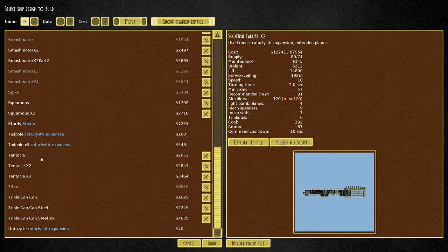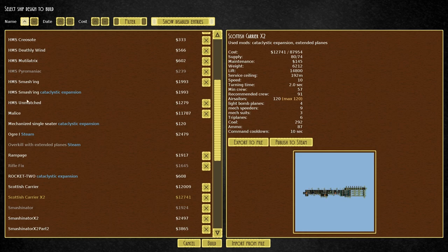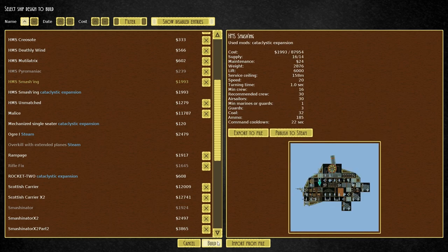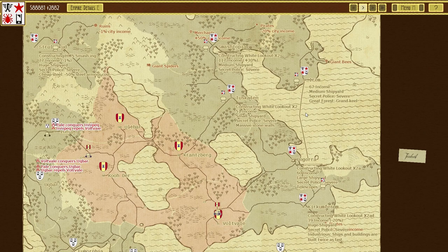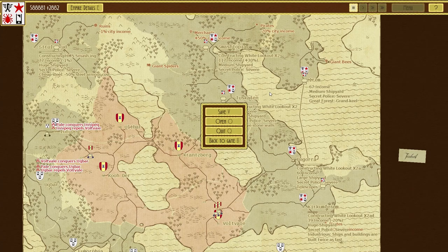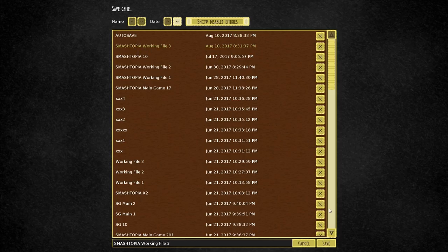I suddenly can't find the smashing — there it is, alright. Build one of those. I wish you could queue them up as well, that'd be quite handy. There we go, that one's done as well — excellent. I'm just going to pause this and save it.